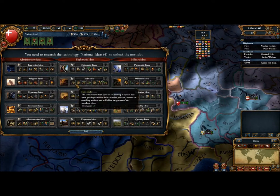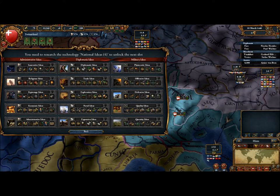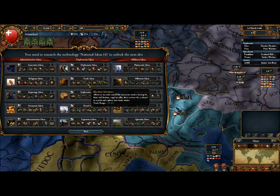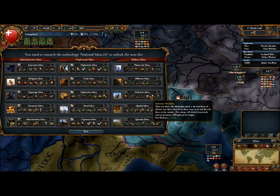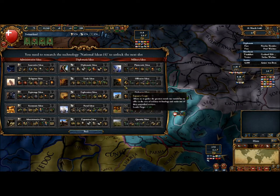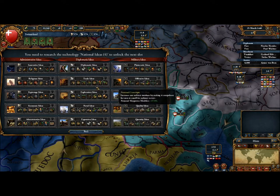The ideas give you pretty nice bonuses and determine how your country plays and what its strengths are. If you favor trade, you'll want trade ideas that increase trade power, merchants, trade range, and trade efficiency. If you're militaristic, you choose from the military ideas — defensive ideas if you expect to be attacked a lot, or offensive ideas, quality, quantity, and so forth if you plan on being a warmonger.